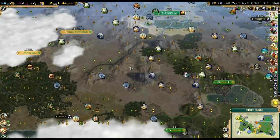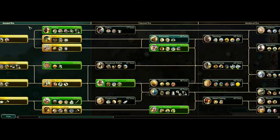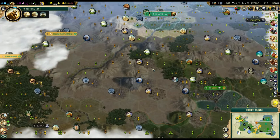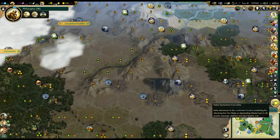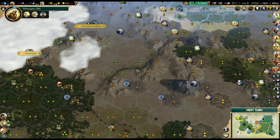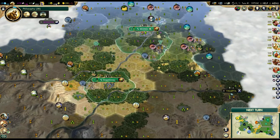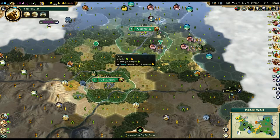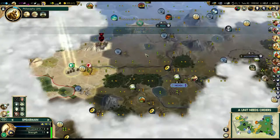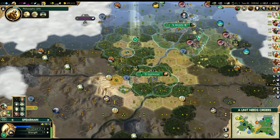There's really no way I'm getting Petra this game - it's just not going to happen. It's really hard to get Petra on deity in the first place, but the fact that I'm surrounded by so much desert, it would be nice to get it. There's absolutely no way I'm getting it especially with this area. If I had Petra this would be such a good city location because of all the floodplains, but there's absolutely no way I'm going to be getting it in this game.